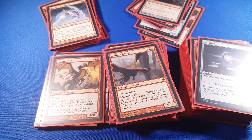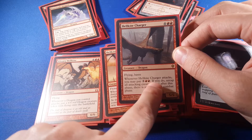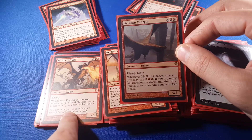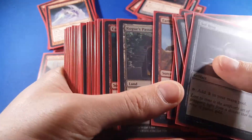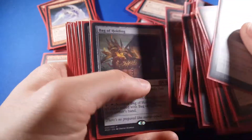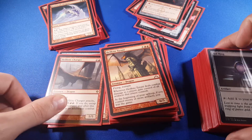Then I use Helkite Charger — whenever Helkite Charger attacks, I may pay 5 and red-red, which is a lot. If I do, untap all attacking creatures, and after this phase there's an additional combat phase. So this, plus all of those dragons I just got, get to attack again and I'm doubling them. Now, we need haste — that's where Fervor comes in: creatures you control have haste. So that's a great way to get all those tokens to attack immediately, and I've just quadrupled the number of dragons that I have.